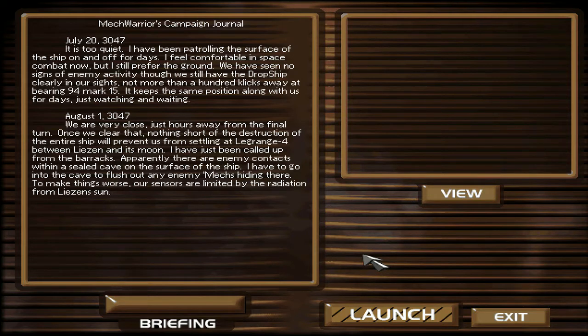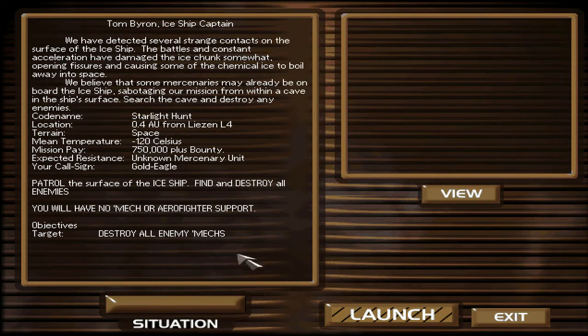Once we clear that, nothing short of destruction of the entire ship will prevent us from settling at range 4, between Leeson and its moon. I have just been called up from the barracks. Apparently there are enemy contacts within a sealed cave on the surface of the ship. I have to go into the cave to flush out the enemy mechs hiding there. To make things worse, our sensors are limited by the radiation from Leeson's sun. This might be very short and brutal. We can't maneuver much in the cave either — we'll do group fire and just burn everything there is.